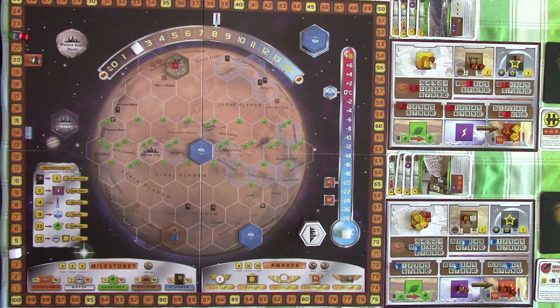Hey there, welcome back to OD Place. Glad you can join us. We will now continue the playthrough for Terraforming Mars with a corporate era variant and also card drafting variant, which is about to start the action phase for generation 4.